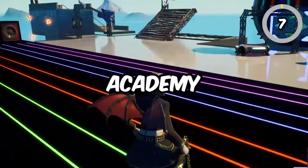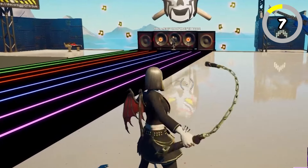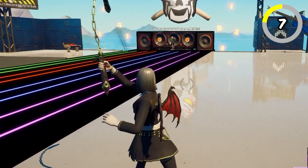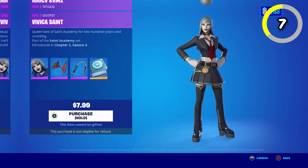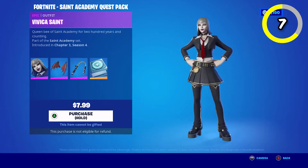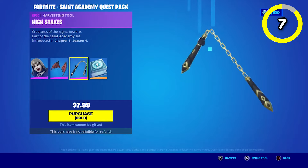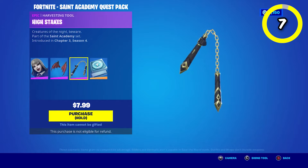Another pack is the Satin Academy quest pack. This pack only came out with one skin and actually cost $8 instead of V-Bucks. It's a Vampire Girl skin and one of the few vampire skins in Fortnite. The High Stakes pickaxe is probably one of the coolest parts of the pack, and you also got a thousand V-Bucks for buying it, so the skin was basically free. It returned last year for Fortnitemares, so I'm guessing it'll come back this year.